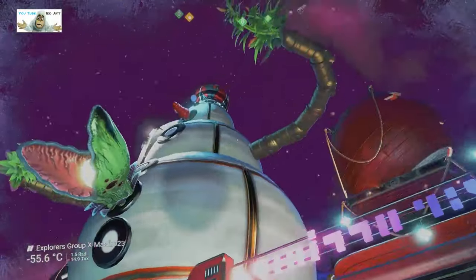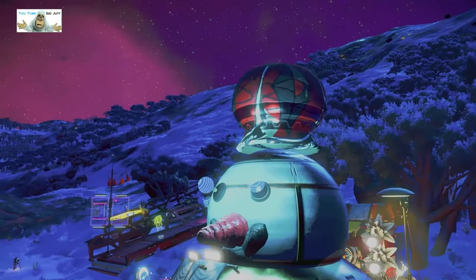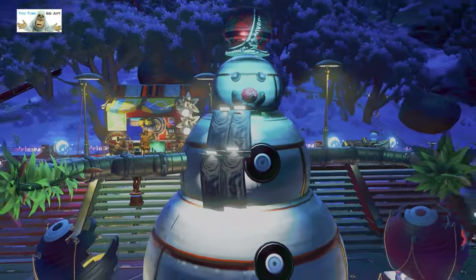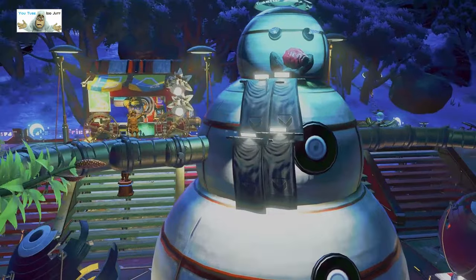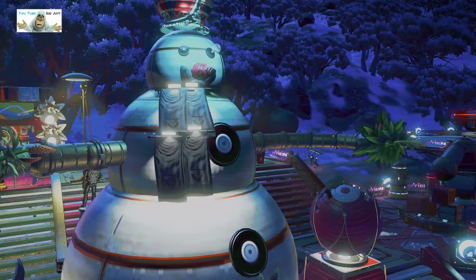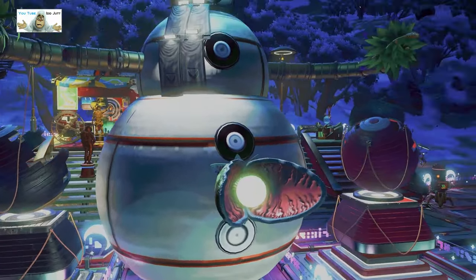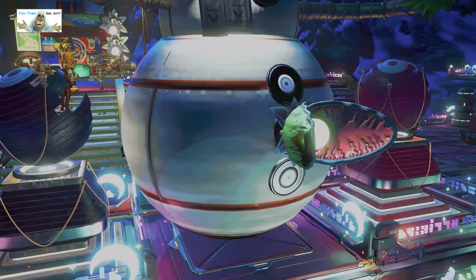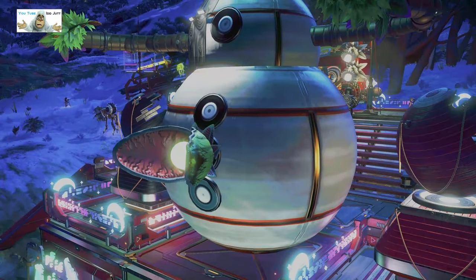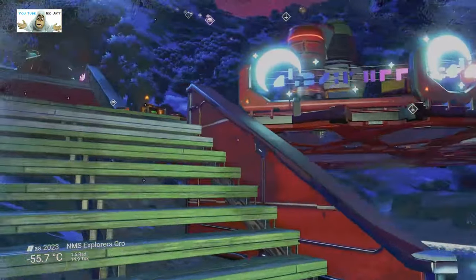We've got this big boy here — let's have a quick look at him. He's got like a Jamaican hat — he's a Jamaican snowman! Look at his scarf, that's clever. Eyeballs. And he seems to be stuffing his face like it's going out of fashion. And he seems to have a big belly button. Okay, finish.